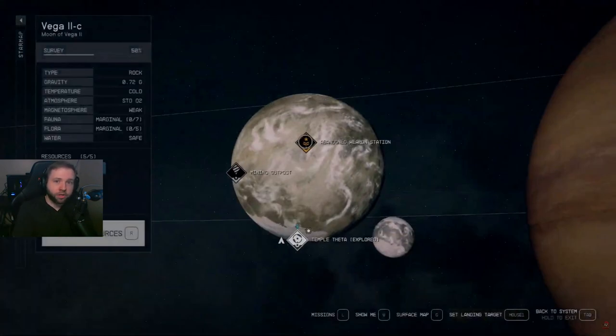I was randomly going about my business and I came across this abandoned weapon station. Where you want to go is the Vega system, and you're going to go to the moon of Vega which is called Vega 2-C. You will find this abandoned weapon station there.